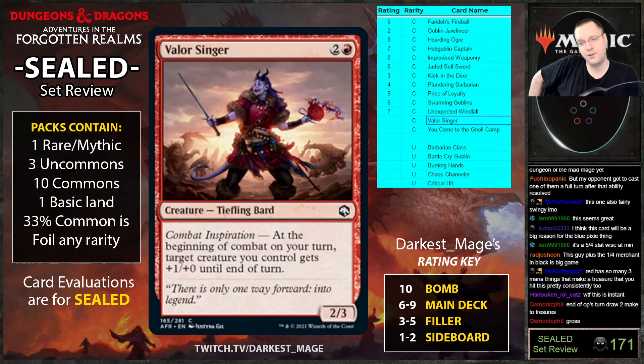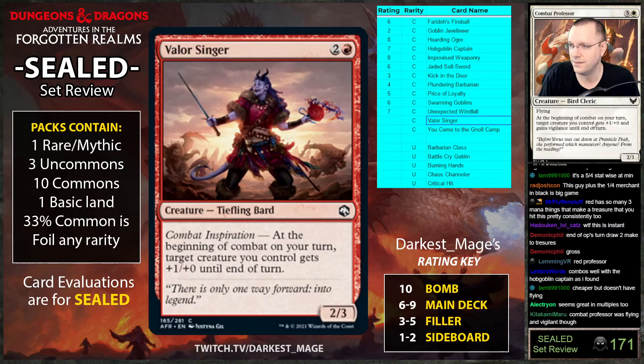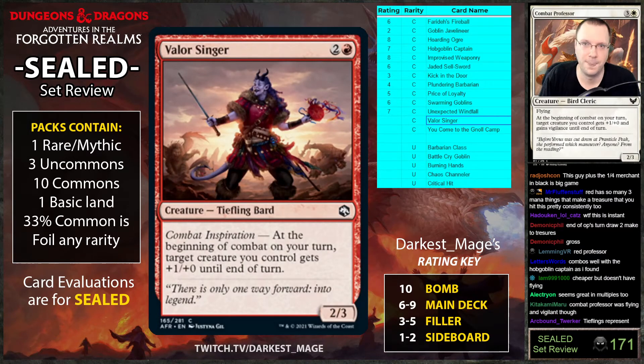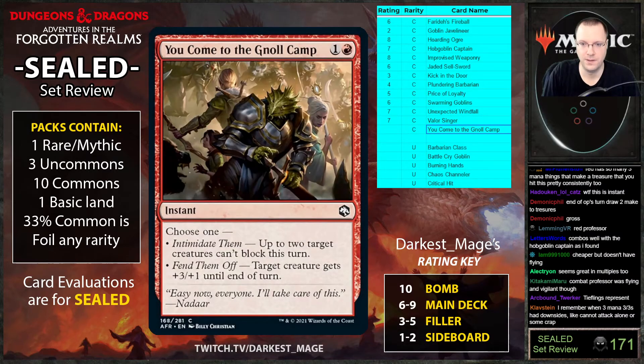Valor Singer: when you're declaring attackers target creature gets plus three-oh until end of turn. Wow, this card is good! Red doesn't normally get three-mana three-threes — this is way better than that. It has quasi-haste since you can pump your two-drop from turn two. This card is like red's Combat Professor, which was a nine out of ten in the last set.